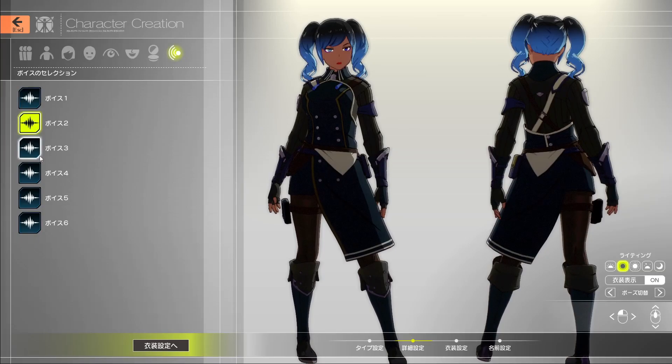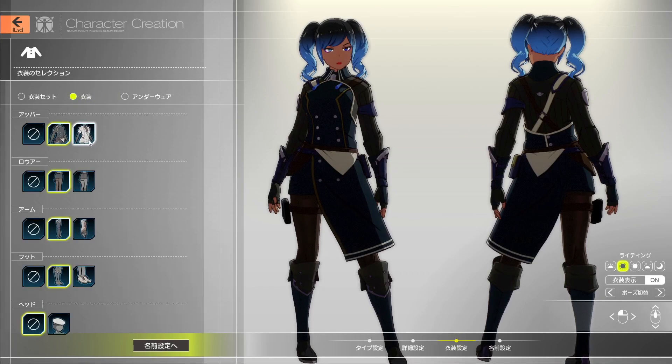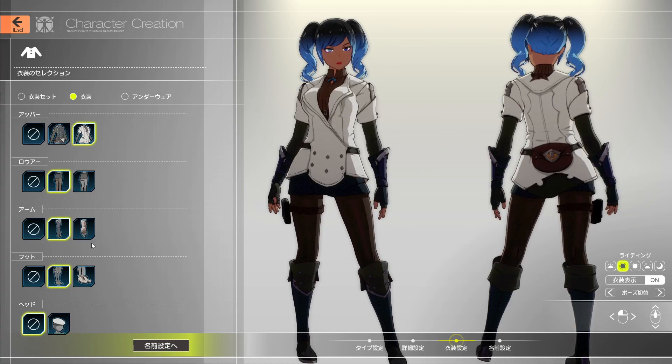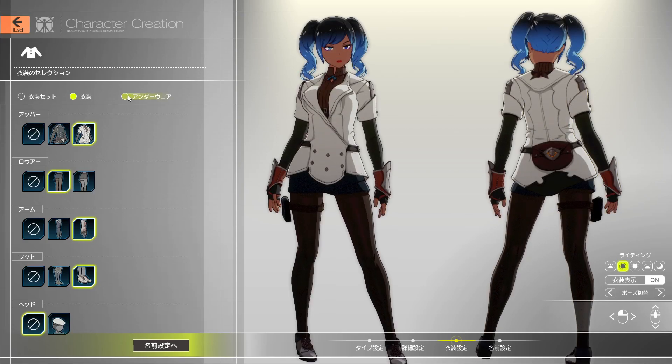And then we have our voices. There are our voices. Our next are going to be the outfits. These aren't the only outfits you get to choose from in here — I'll show you how to pick the other outfits in a little bit. You can change what you want to add onto the outfits, select if you want to have the hat on or not. And then the type of underwear they have here — it's for the guys too. Moving on.